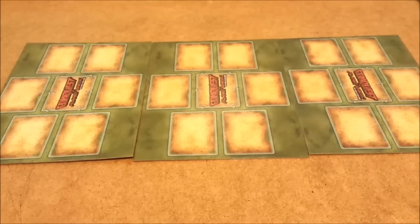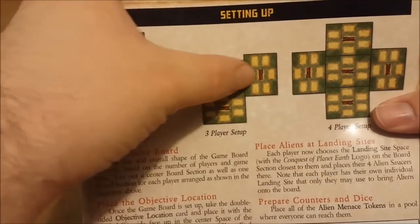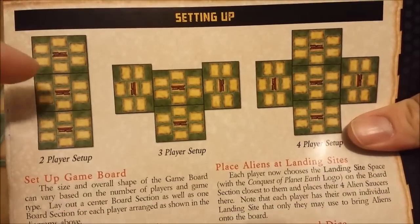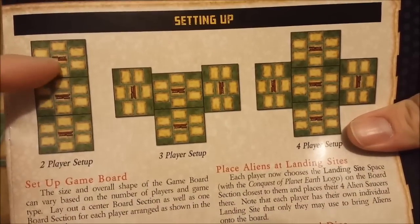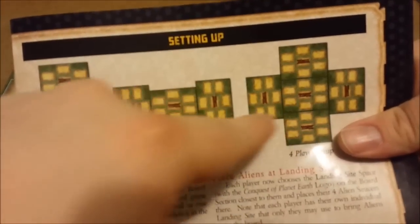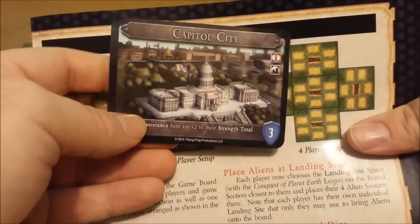Setup is very straightforward in this game. The base game has a 2, 3, and 4 player setup referenced on page 7 of the rulebook. Each player always starts on the edges, always leaving the center as the place where you put the capital city. In a 2 player setup you start on the ends; same for 3 player and 4 player, always leaving the center for the capital.